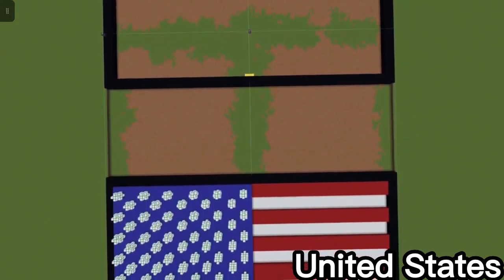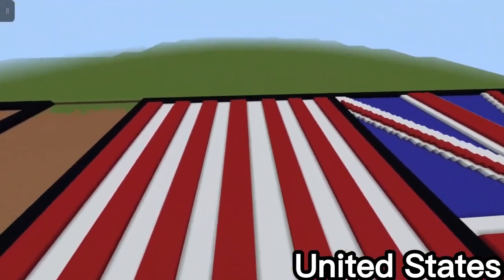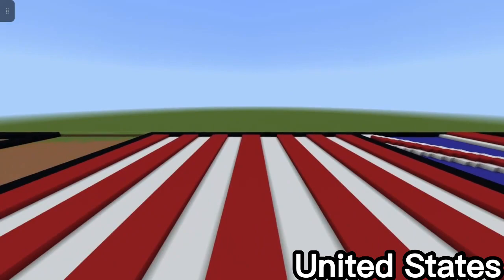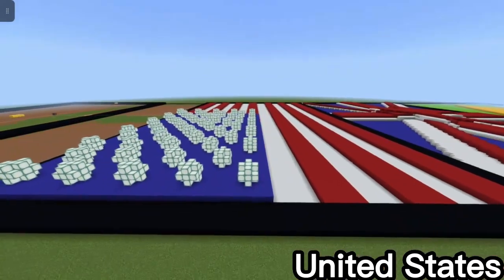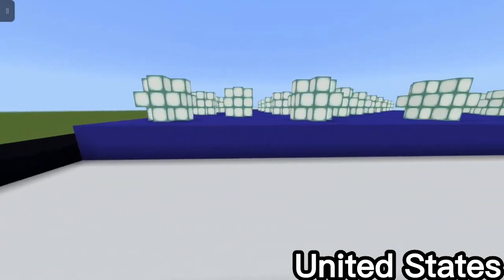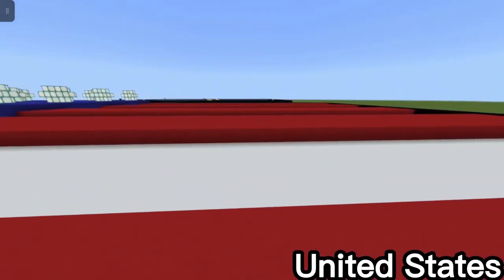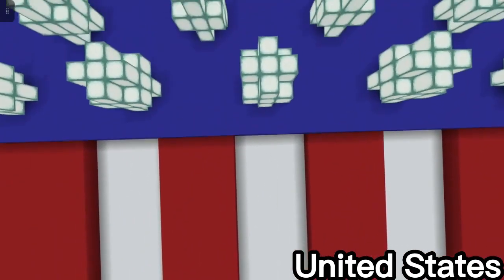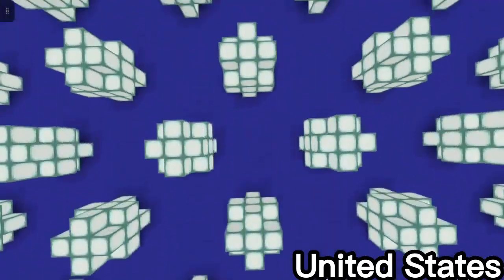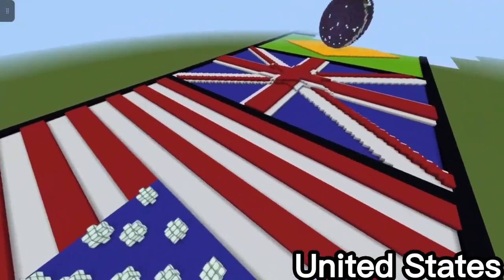First we have the United States flag. I started with it first because I'm personally from the United States. I made it by placing red over white for the stripes, adding the blue rectangle, and then placing every single star individually on top in 3D. It's small but there needs to fit 50, and it's in practically the perfect order.